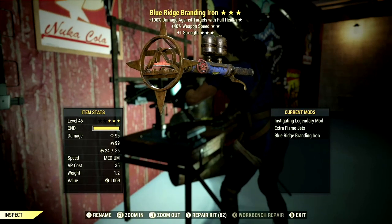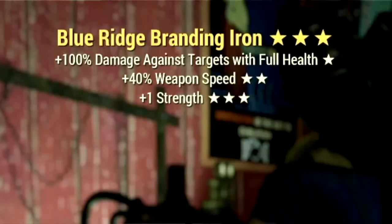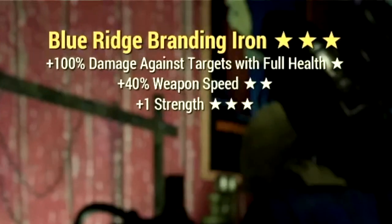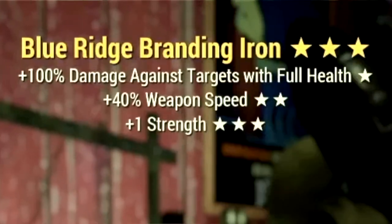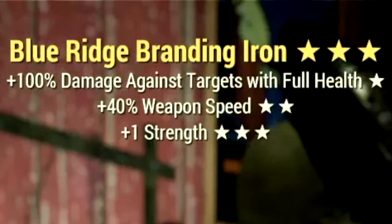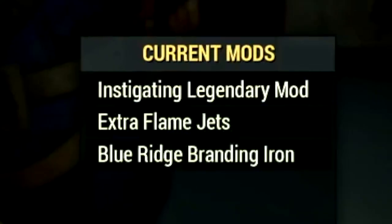Starting off with the weapon, this is our 3-star legendary Blue Ridge Braining Iron that we're going to be using for the video. The main legendary effect is the instigating effect, which is a plus 100% to damage against targets with full health, plus 40% to weapon speed, and also plus 1 to strength. Over the mods, we're using the extra flame jets and the Blue Ridge Braining Iron paint.